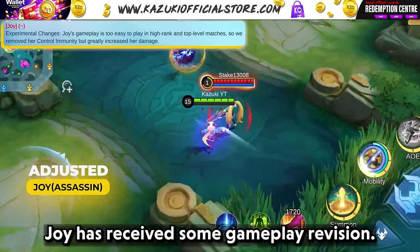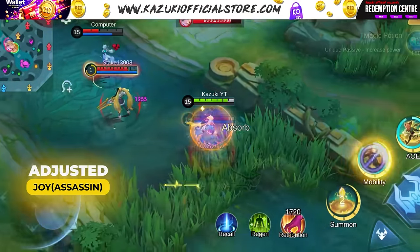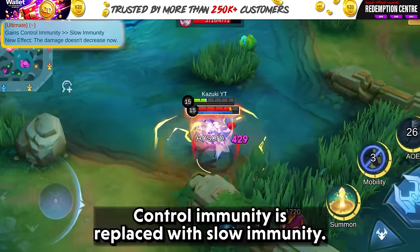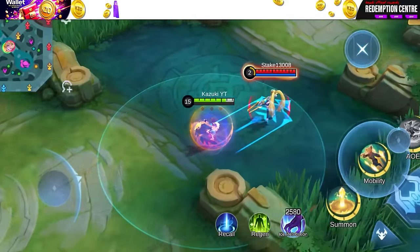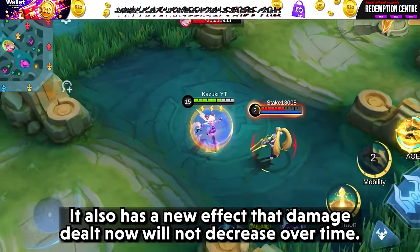Joy has received some gameplay revision. Her ultimate has received some adjustments — control immunity is replaced with slow immunity. It also has a new effect: the damage dealt will no longer decrease over time.